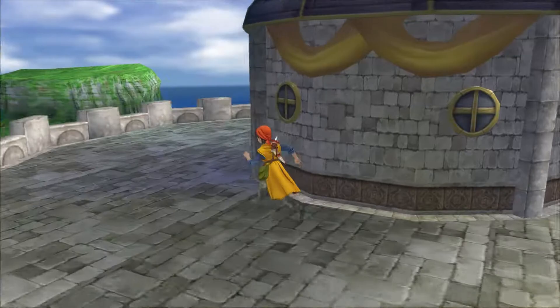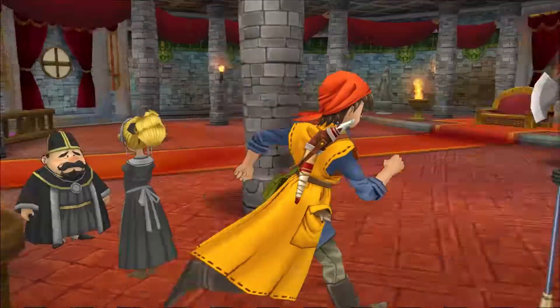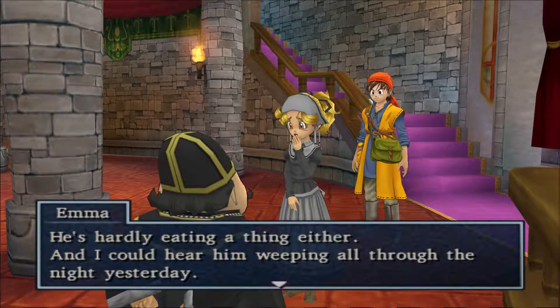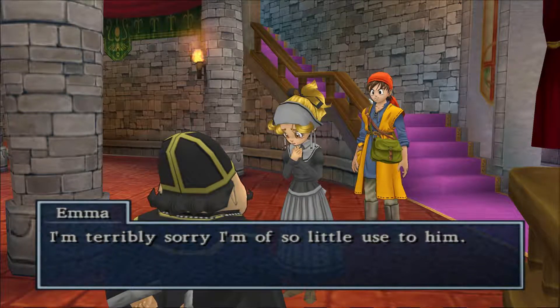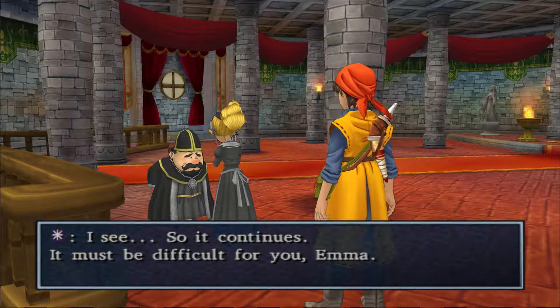It's gotta be like a secret entrance. Let me have a look around and see if I can figure this shit out. Oh, maybe I just gotta talk to them. Thought I'd have to rifle around like an asshole. NPC: 'I could hear him weeping all through the night yesterday. He was such a benevolent and wise king when the Queen was still alive. I'm terribly sorry I'm of so little use to him.' That guy has an awesome voice.